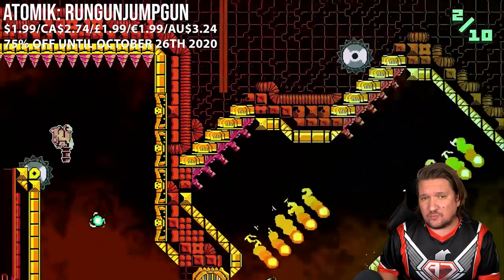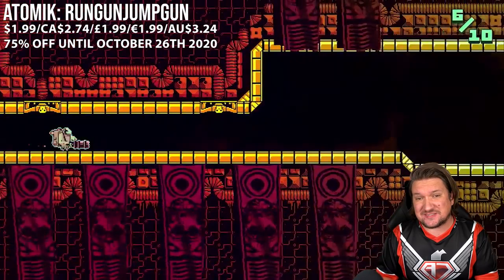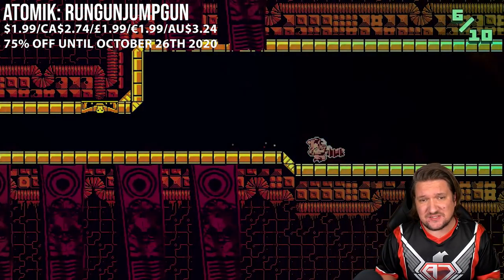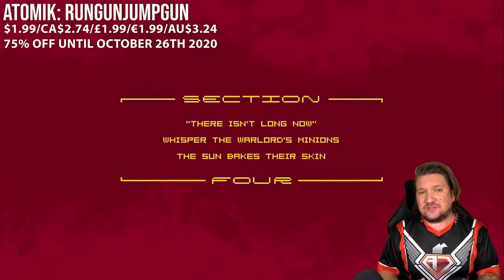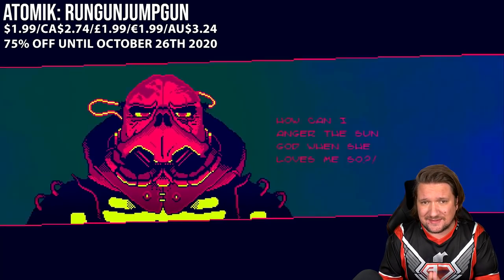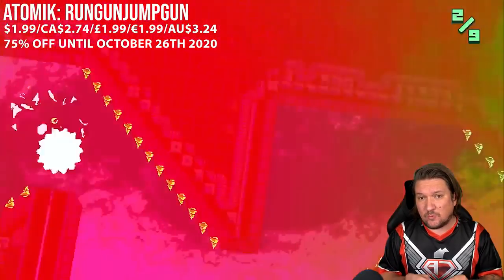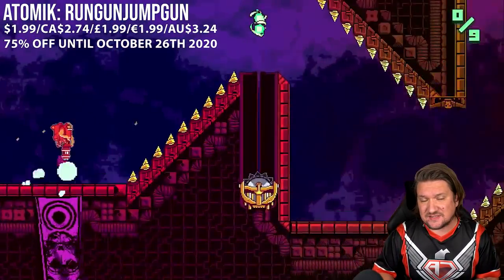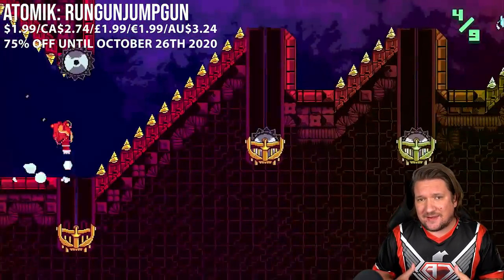So while I'm on hard as nails, let's talk Atomic Run Gun Jump Gun. While it's not quite the lowest price we've ever seen — actually it's the only game on today's list that isn't at its lowest — this is still absolutely worth a mention because it hasn't been on sale in 12 months. This is a hidden gem that everyone should consider, especially if you like games that are willing to kick your ass over and over again. This is an auto-runner with just 2 mechanics: you can shoot forwards to clear enemies and obstacles, or shoot downwards, which doubles as both an attack and a jump.